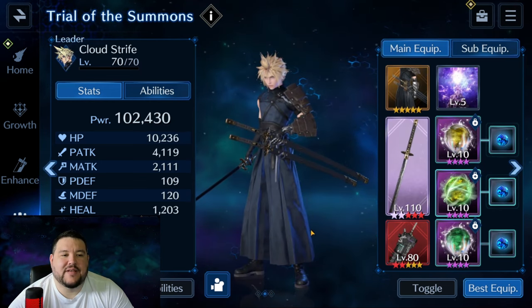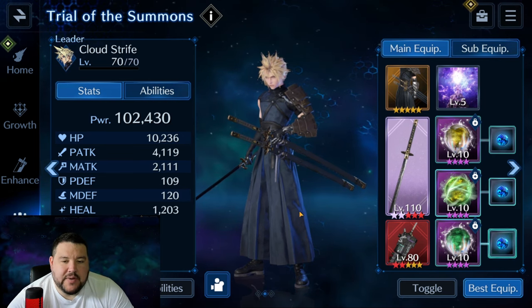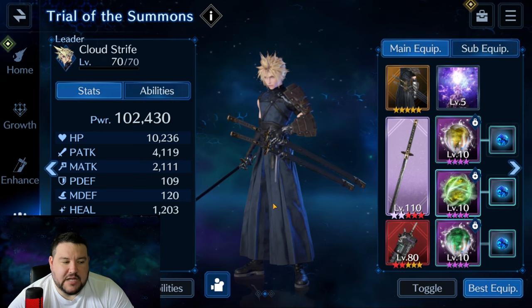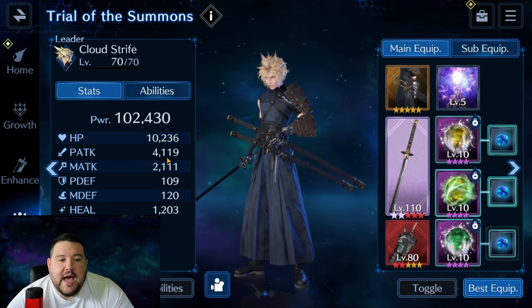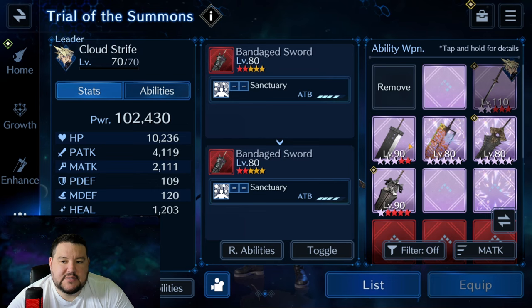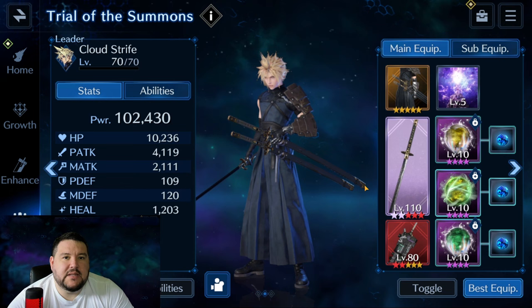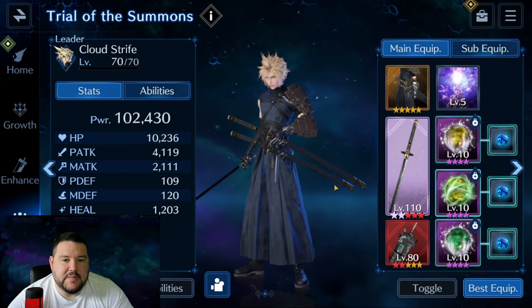Last we have Cloud — he is almost our sole DPS. Physical attack: he's got 4,100. I could have upped that by quite a bit if I went with a different weapon, but I'm sacrificing quite a bit of damage here. Again, survivability has to be your number one goal, and then you can focus on the DPS.